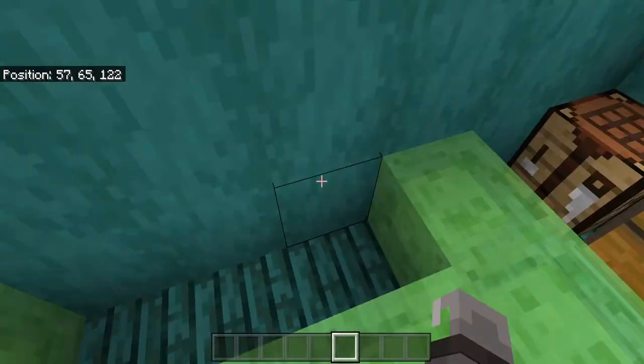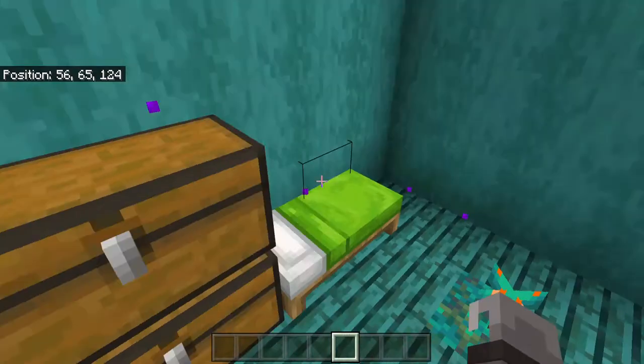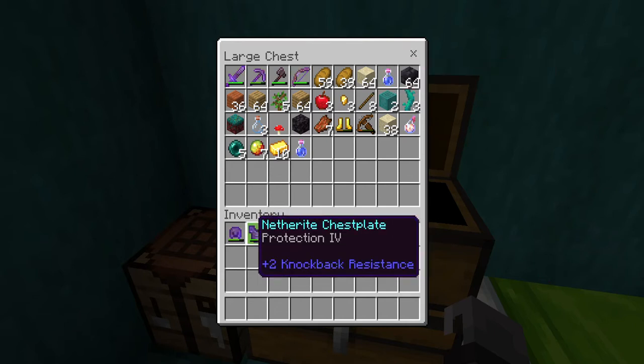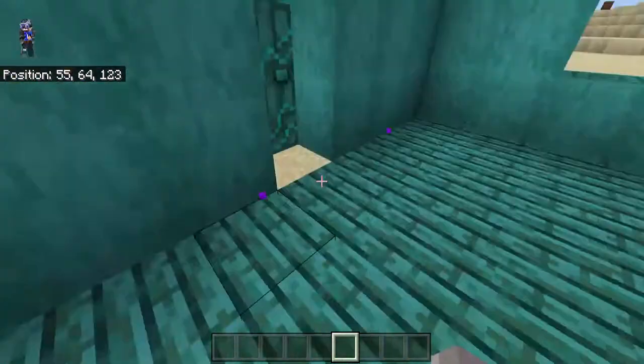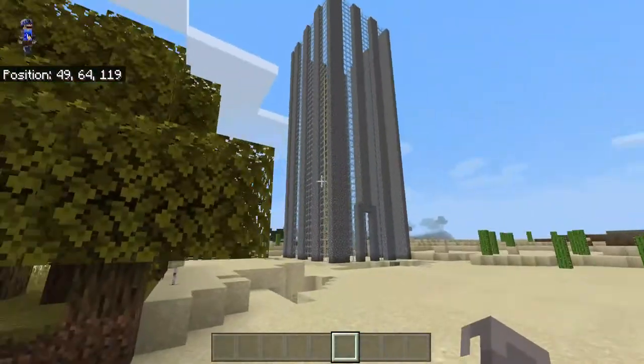Hey guys, we're going to be playing Minecraft with my brother. I am in a Bob the Builder outfit because we are going to be doing a building... What are all my items? We're in creative mode. We're going to be doing a building. Hi Jonah, I'm looking through your window.